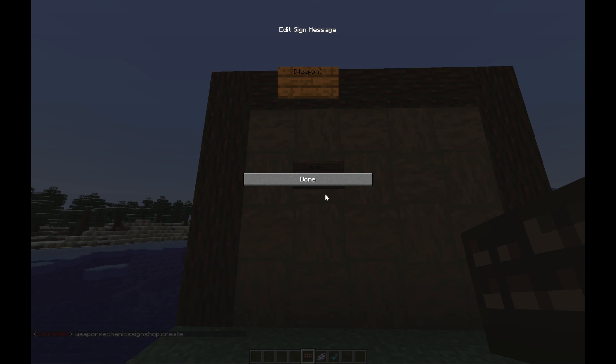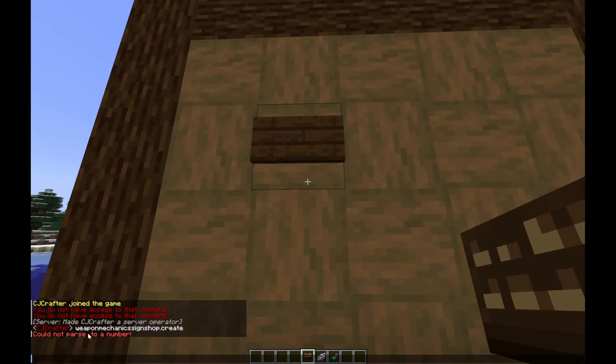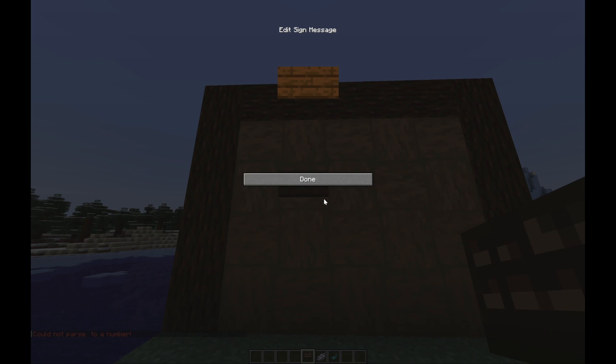Create square brackets and put 'weapon' on the top line — this is the identifier used to determine whether a sign is a shop. If we just click done now, we're going to notice an issue: we couldn't find a number. That's because we were missing a weapon name and a price.